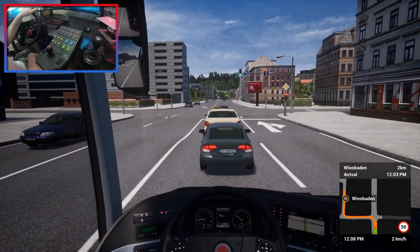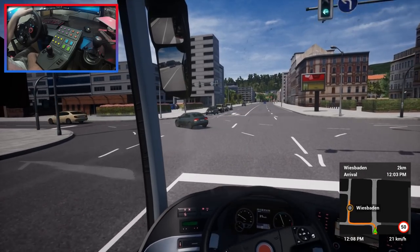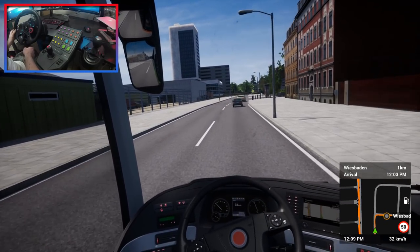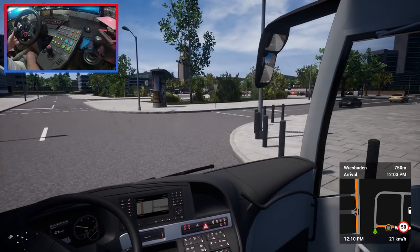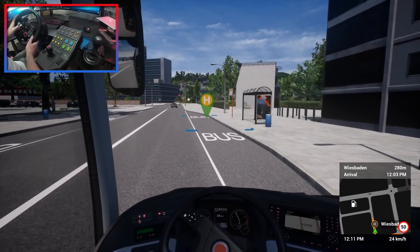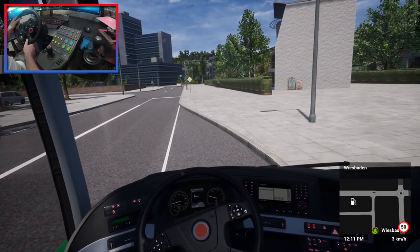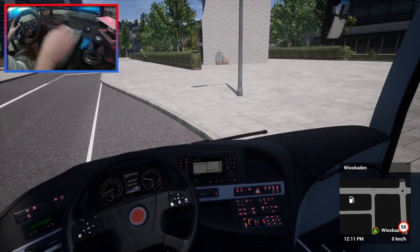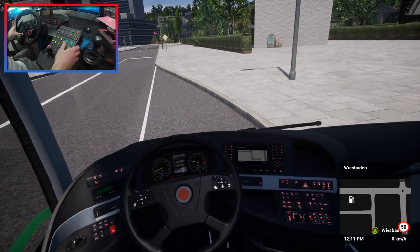We are nearly at our destination, a little bit late, but public transport — we're not that late in real life. This bus does handle quite well; I'm wondering if we've got a steerable rear axle, because this is pretty good handling. There we go — here is our drop-off. Quite a short journey today, but we're just unlocking towns until we get around where Switzerland is going to be when I buy the DLC. Let's get into neutral, parking brake on, and put all our brakes on for safety. Let's lower the bus for people's convenience and get the door open.